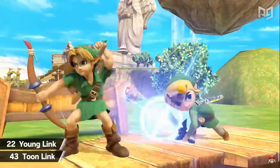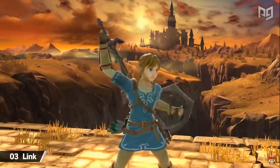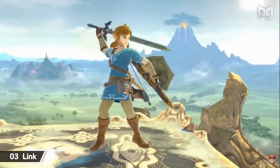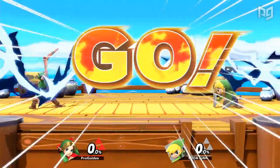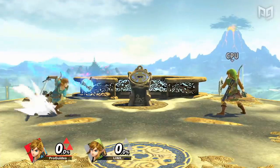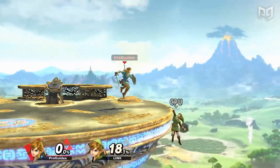Finally, Smash Ultimate unites the three main Link movesets for the first time, featuring Young Link from Majora's Mask, Wind Waker's Toon Link, and a slightly tweaked Adult Link rocking his new Breath of the Wild design. Although it doesn't necessarily reflect in their viability, Toon Link's and Young Link's movesets remain mostly unchanged from previous iterations, but the new Breath of the Wild Link features a notable change in his Remote Bomb, as well as the removal of his Tether Grab and Gale Boomerang.